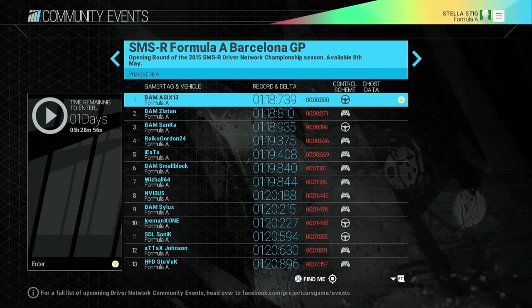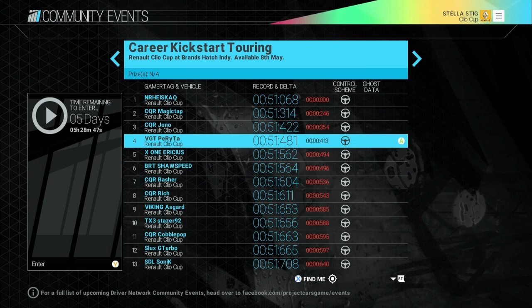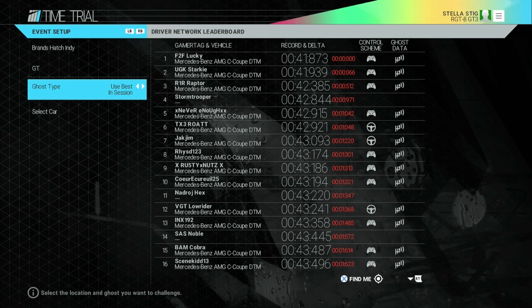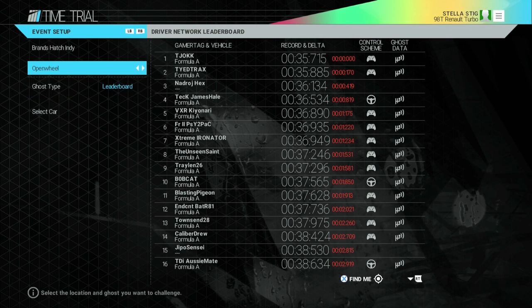The Driver Network has different challenges where everybody drives the same car with no setups, so you can race and see how you compare to other racers worldwide. I did the Renault Clio Cup — last time I looked I was around 80s in the world, now down to 93rd as more people are going faster. For time trial you can choose by track, car type, and leaderboard view. One issue: the open wheel leaderboard mixes all formula cars together, making it hard to compare within a specific category like Formula C.